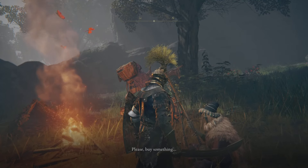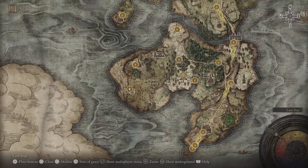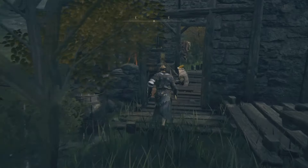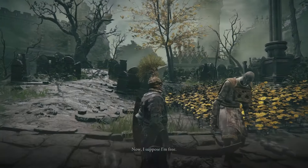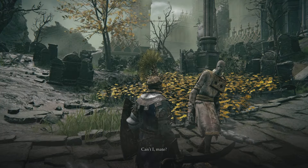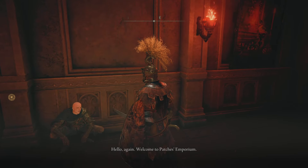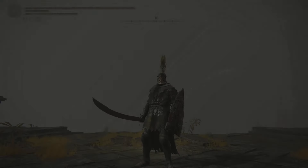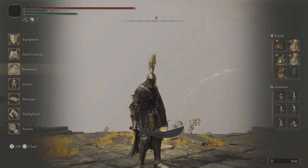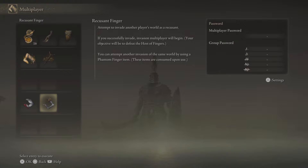In the background I'm showing some of the locations where you can collect these Festering Bloody Fingers in the early game. One downside of the Festering Bloody Finger is that if you use one to invade and something happens — like a connection issue or disconnect, or the host enters or finishes a boss encounter — you'll actually lose that Festering Bloody Finger without getting a real invasion.